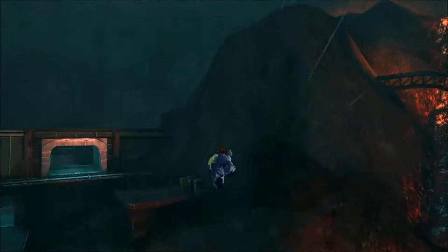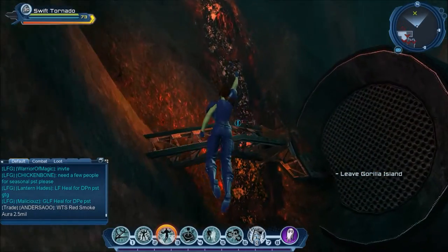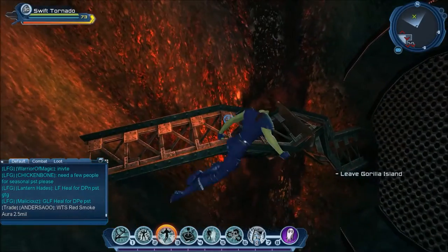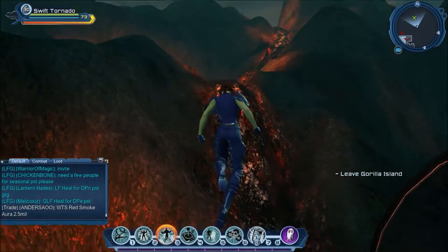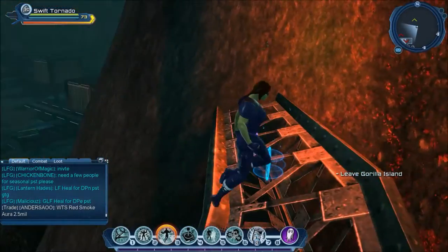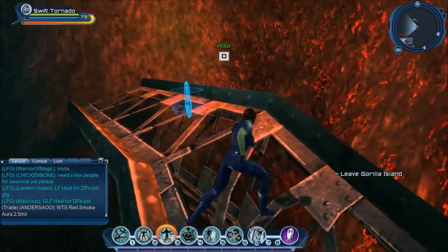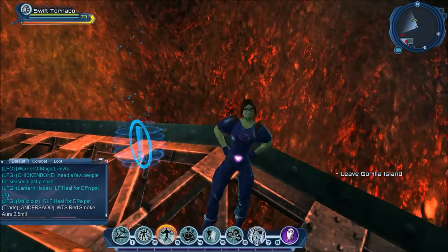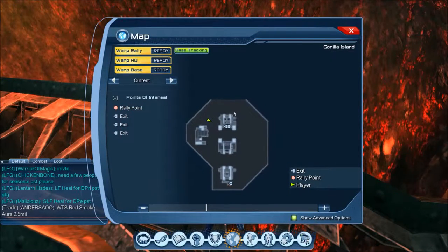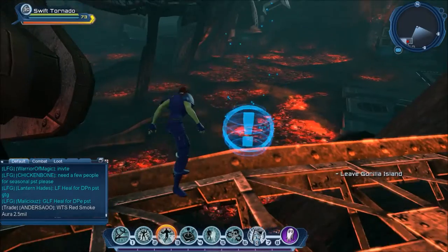This will be the last briefing in our collection to get. It's on this metal kind of railing where there are rocks. I'm going to be showing you where it is on the map before I pick it up, and then I'll be showing you the style after I've completed this briefing. Here is my waypoint and this is where the fourth briefing is located. I'm going to go ahead and pick this up.